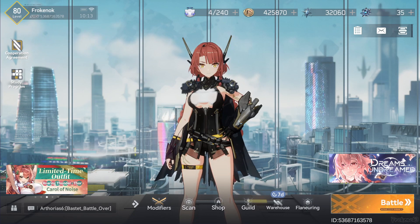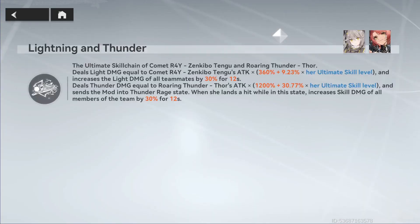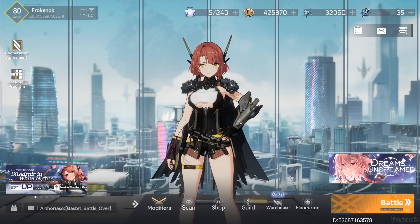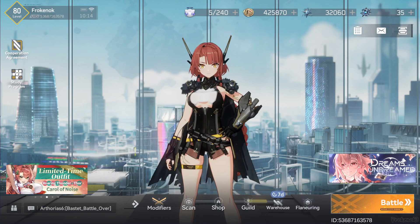Osiris is the best partner. They make an extremely good combo because of the ultimate skill scene, which deals wind damage and sends both modifiers into their ultimate states — Thunder Rage and Judge of the Underworld mode. It comes with tons of buffs, including increased skill damage that lasts until the Judge of the Underworld mode ends, along with increased damage dealt by all team members. You can also use Osiris alongside Thor, and even add a rank-over Tandy if you want — though it's a bit overkill. Another option is Busted, a trace modifier that uses traces.